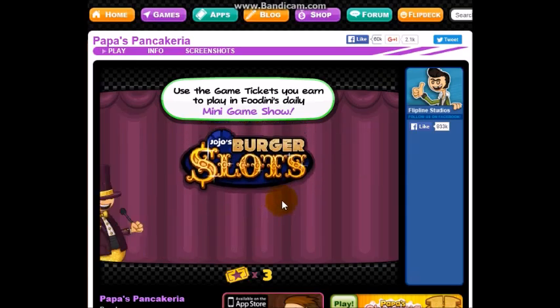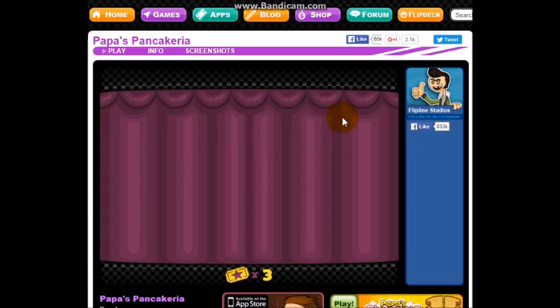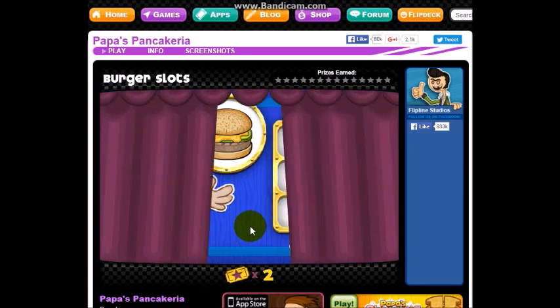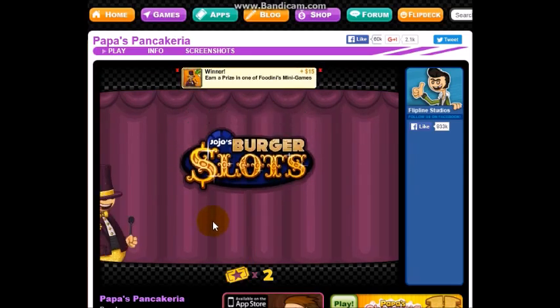Do the game show. Sure, let's do one game of burger slots. We're supposed to make what the customer wants — the pickle, and then cheese. Can I make it right? Oh, I want a poster! Sweet. All right, let's continue with the game.